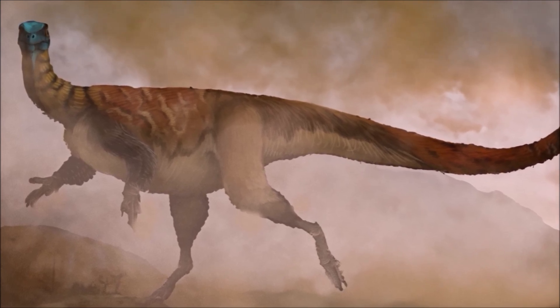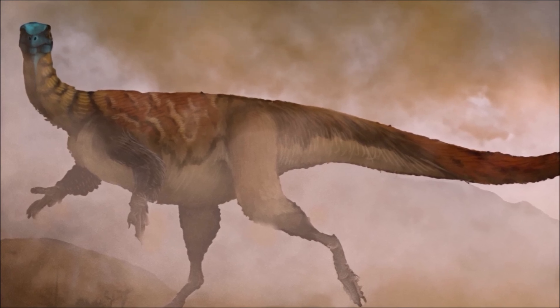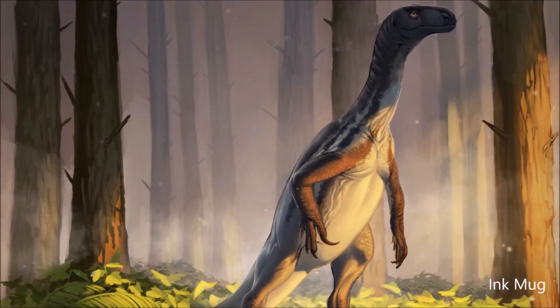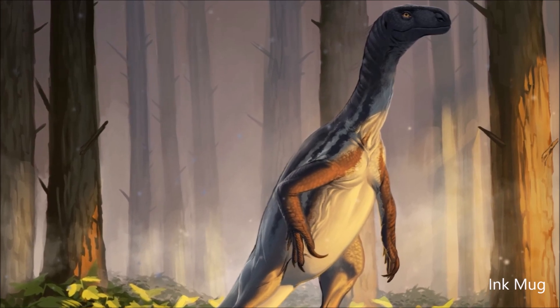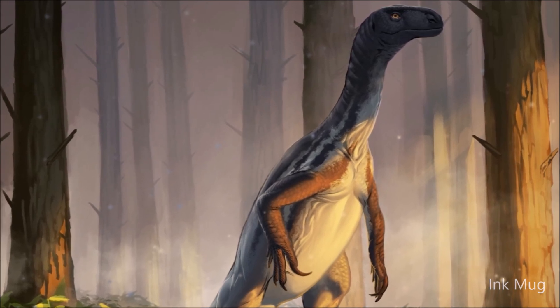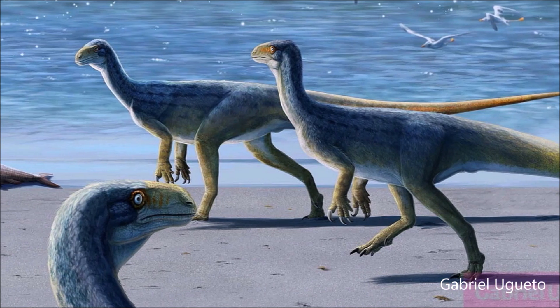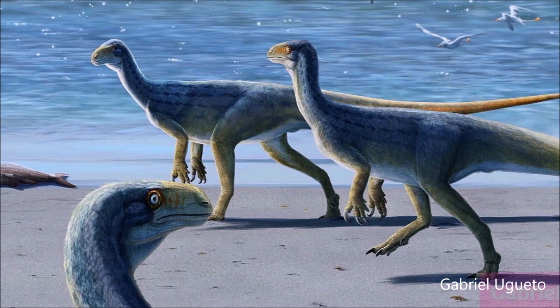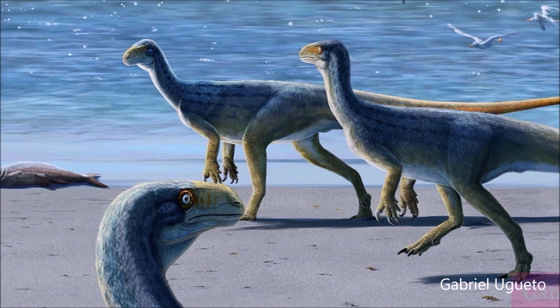On average, it was 1.2 meters long and weighed 11 kilograms. The small size has been explained as an instance of insular dwarfism. Examination of Thecodontosaurus revealed it was exclusively bipedal. Studies of the muscle attachments in its fore and hind limb suggest that it was an extremely fast bipedal runner that relied on its weaker front limbs for grasping vegetation, cutting it up and feeding it into its mouth.